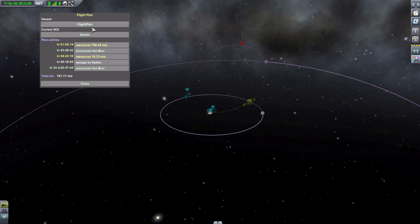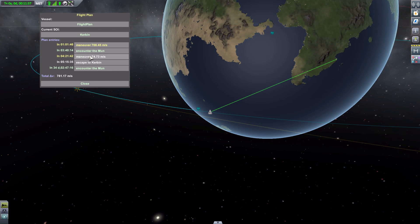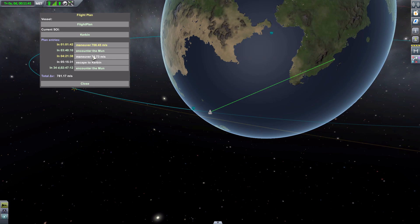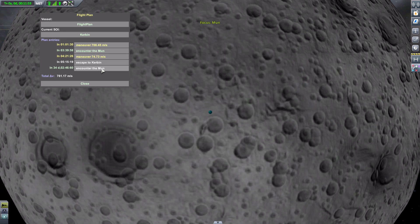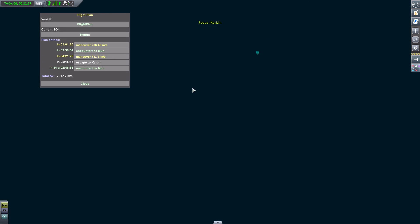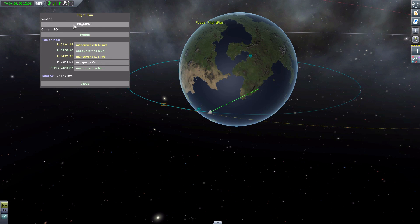You can see here on our list for our flight plan we have our vessel, the current sphere of influence that we're in, our first maneuver node we have to burn to, what it's going to do — encounter the moon. We have our second node here, which is escape Kerbin, and then finally encounter the moon yet again. On any one of these pieces I can click to zoom. Say we're zoomed into our ship and we want to see a maneuver node — just simply click, and it takes us to that specific maneuver node. Or if we want to go to the moon encounter, we click that and it focuses on the moon. Similarly, if we go to escape Kerbin, it will focus on Kerbin. And if we want to go back to our vessel, we just click right there on the name.